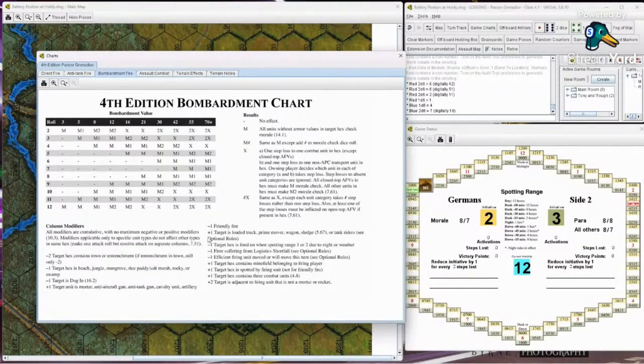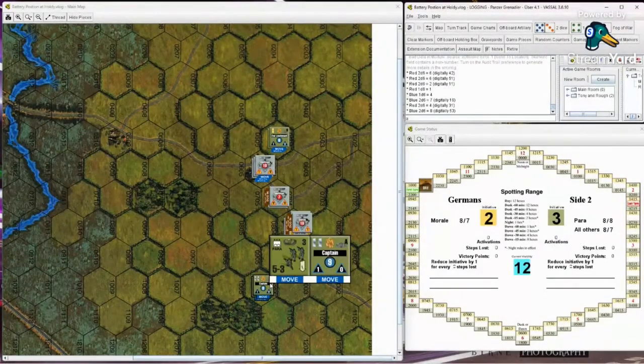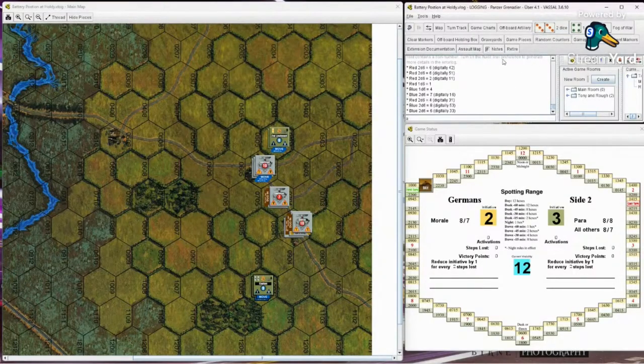Rolling on the 12 column - four! That's a morale check result. Their platoons aren't like squads - it takes a lot to really get them. You're hoping they fail their morale check and get disrupted, then hit them again so they become disorganized. My captain is a nine so he needs eight or less. He gets an eight - just barely passes. My paras are an eight morale too - get a six, good to go.